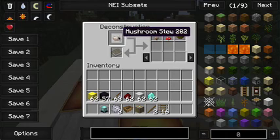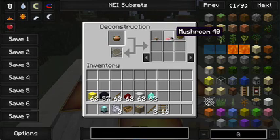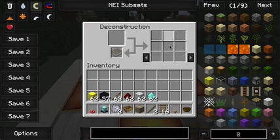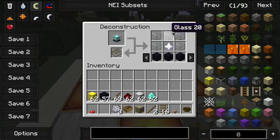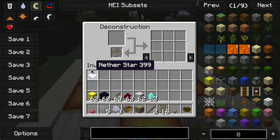So if you just see Mooshrooms, you can just spam Mushroom Stew and get mushrooms, whatever you need them for. And then as soon as you click on this, all the items come to your inventory. For example, if you put in a beacon, it gives you your glass, your nether star, everything — just click it and you get all those items back.